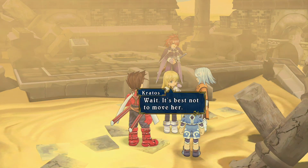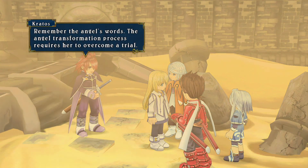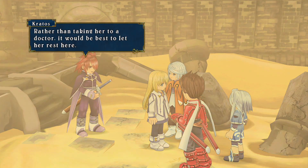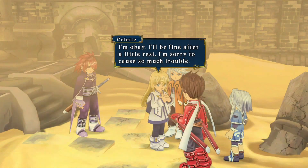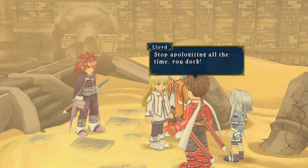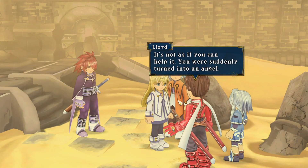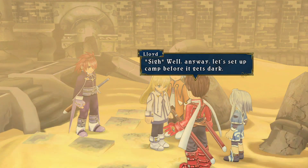Her lips are turning purple. We must get her to a doctor in the city immediately. It's best not to move her. Remember the Angel's words — the angel transformation process requires her to overcome a trial. Rather than taking her to a doctor, it would be best to let her rest here. I'm okay — I'll be fine after a little rest. I'm sorry to cause so much trouble. Stop apologizing all the time, you dork. It's not as if you can help it — you were suddenly turned into an angel. Let's set up camp before it gets dark.